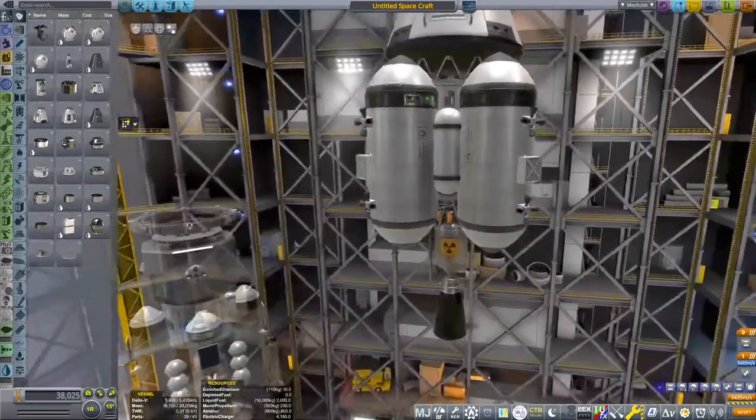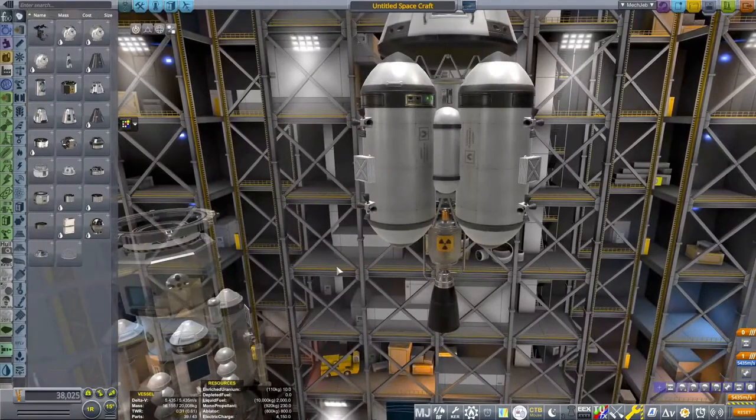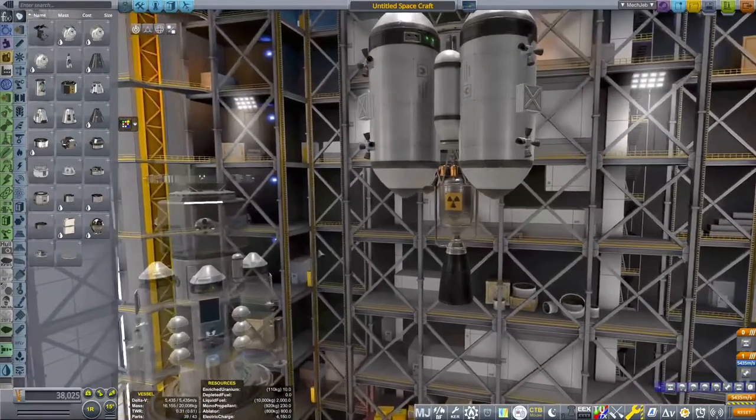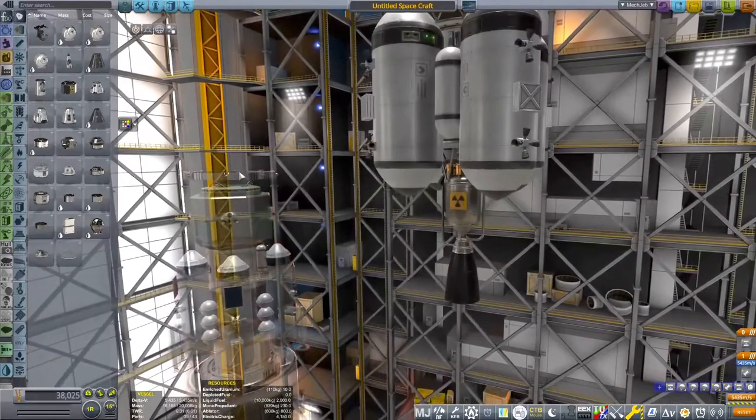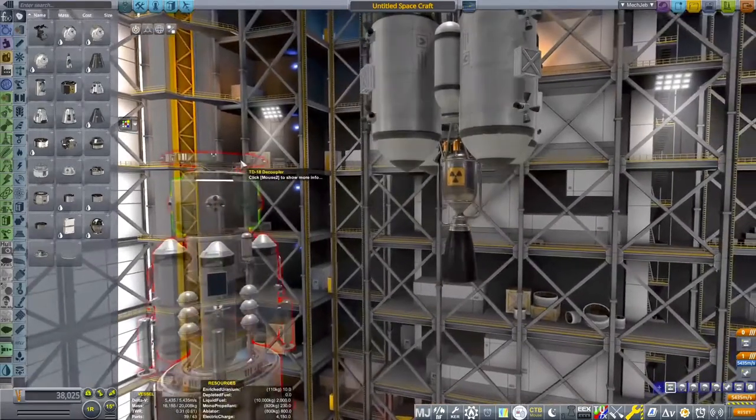A lot of people try to add a ton of nuclear engines because they want that high thrust-to-weight ratio. But really, you just need one — unless your vessel is huge and you add a lot. There's a balance: sometimes one engine is better than two.